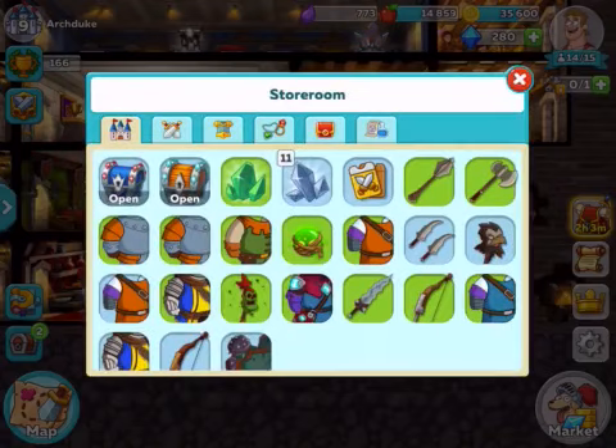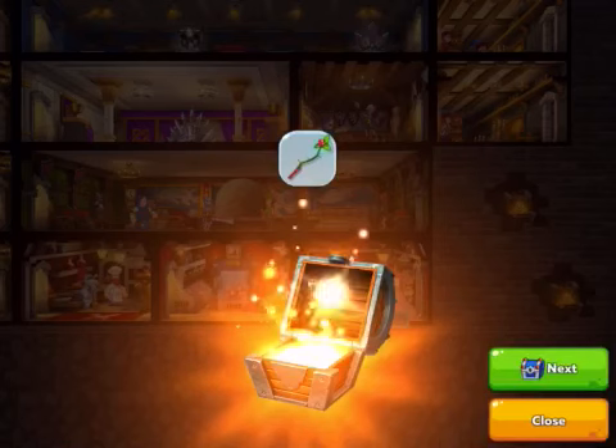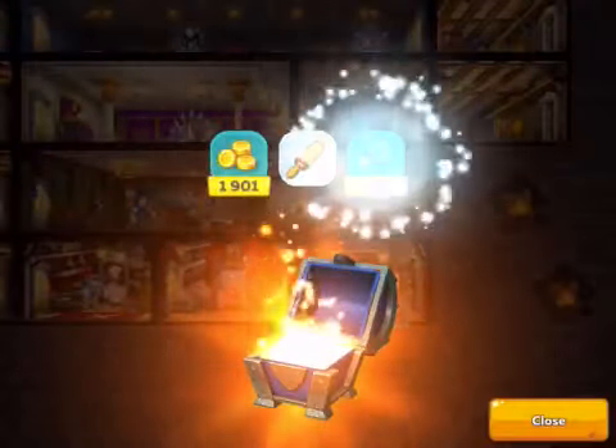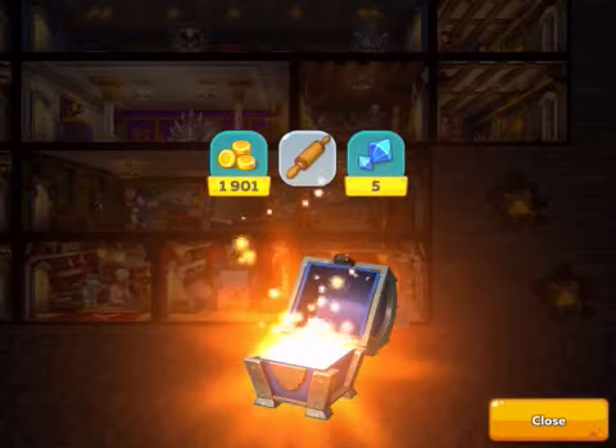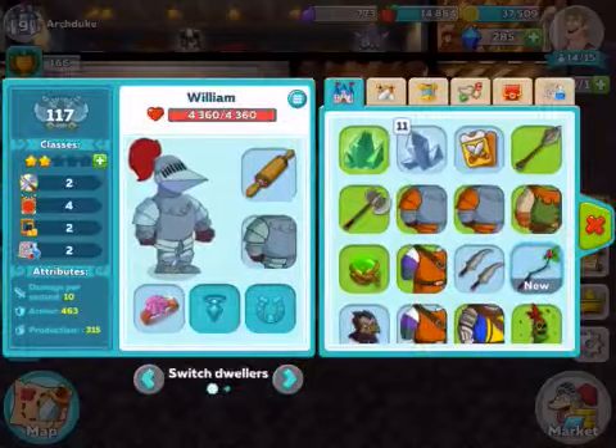I have a couple chests I can open, so we'll just do that now. That's interesting — seems to be a mage item. That's a lot of currency, and I don't think this rolling pin is better than anything that we currently have.